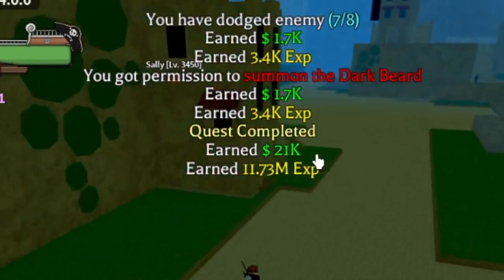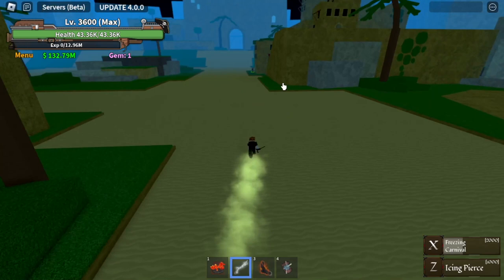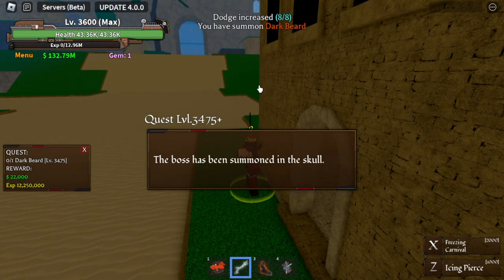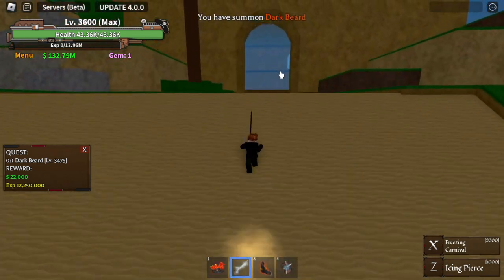Beat any mob and you will have permission to summon him. This is by chance, okay. After that, talk to this NPC — there you go. He's very easy to defeat, just use long-range attacks. He's located here.